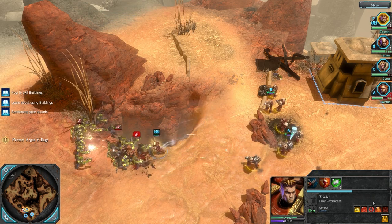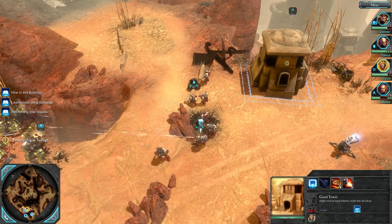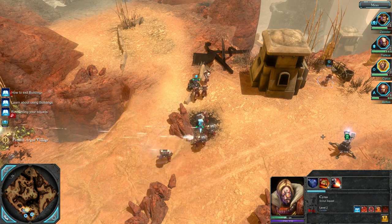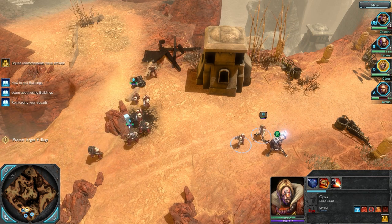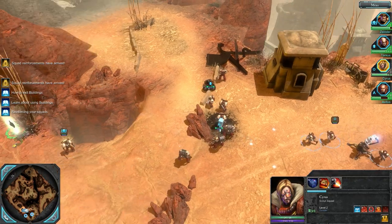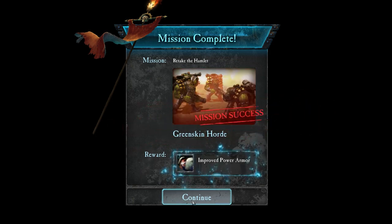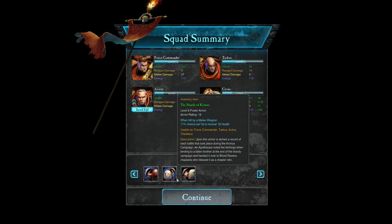I'd like you guys to exit your building. How do I make you exit your building? Exit building. You seem to have lost some of your squad. Well done, Space Marines. Thunderhawks are on approach to return you to the Armageddon. Let our enemies beware, for victory is ours. So Cyrus and Avitus have both leveled up. I've acquired the Mantle of Cronus.